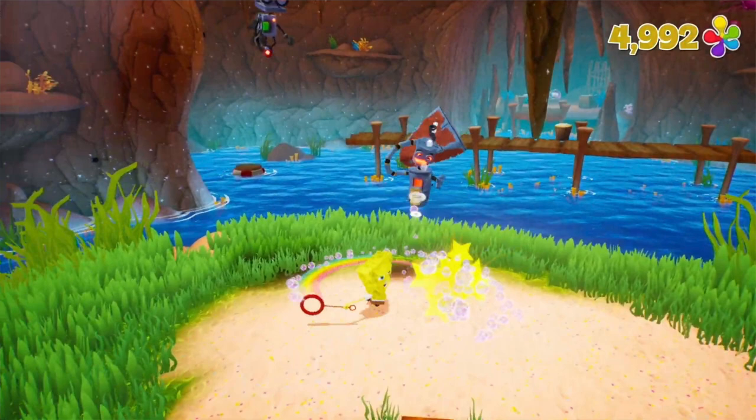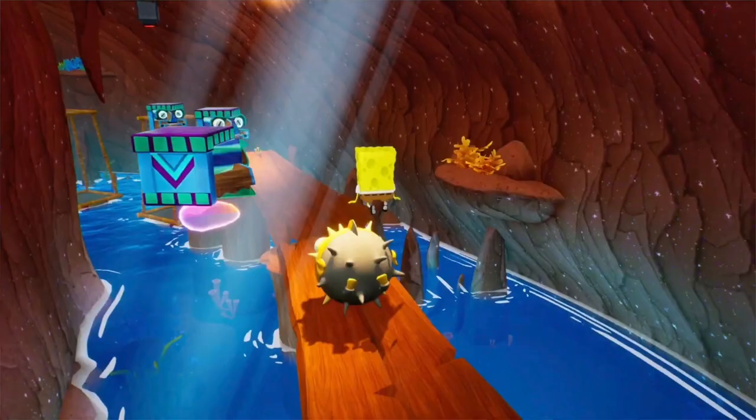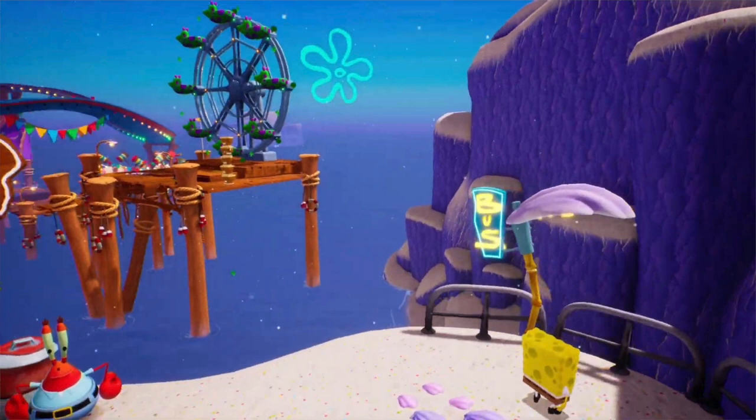We also have the part where SpongeBob has to jump on those flimsy planks in the sandcastle, and also some puzzles in the cave. The cave looks really different — the surface is now more brown as opposed to the more sand-looking appearance in the original game.